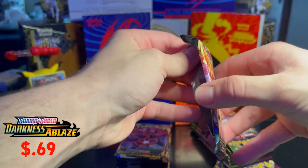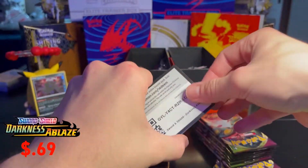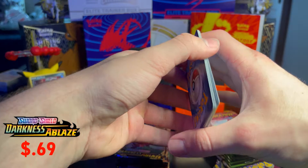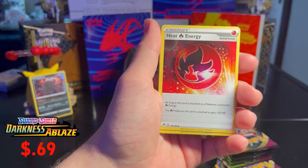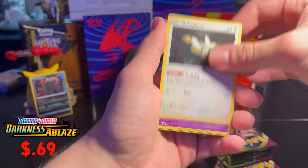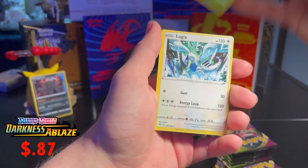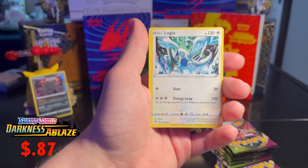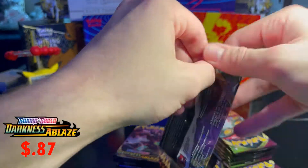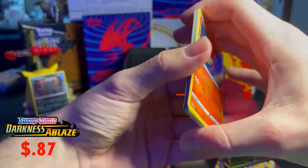The Pokémon GO set is going to be really cool — you can get a Ditto card where you peel the front and it'll reveal Ditto underneath, while the front is something else. Third Darkness Ablaze pack has a Pansage reverse and a Lugia regular rare. That Lugia card is really sick, really cool for just a regular rare.